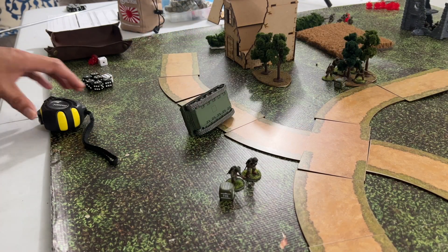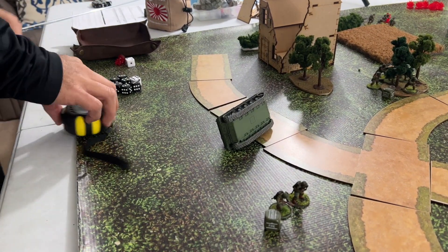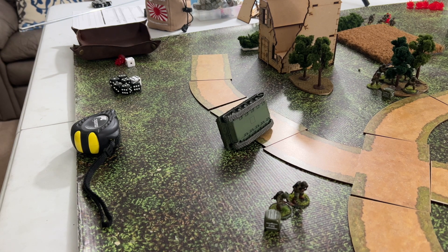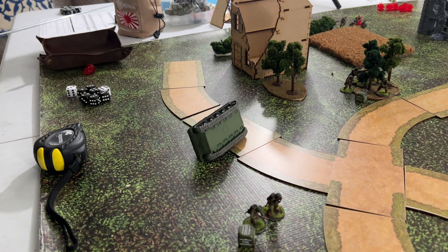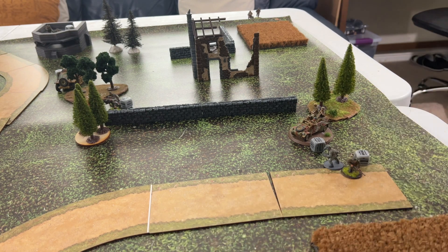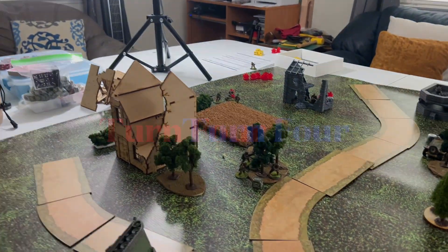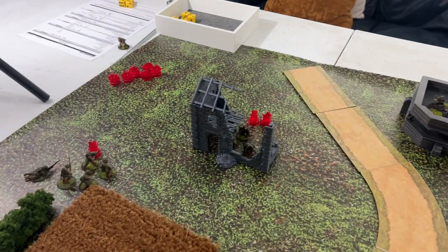The Airborne lieutenant advances and fires a rifle at long range at the Kubelwagen - miss. The German lieutenant advances and his bodyguard fires a rifle at over half range needing a four-up - miss. End of turn three: over half of one Waffen SS squad killed, one Airborne trooper lost.